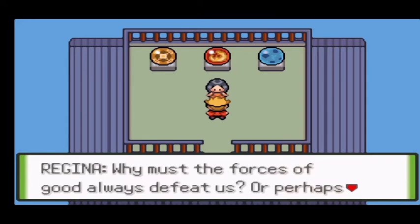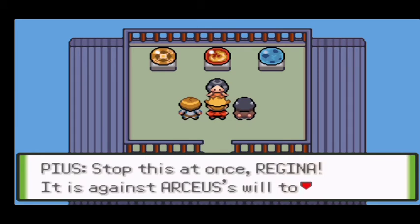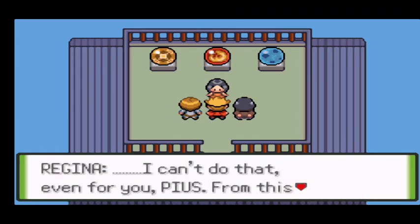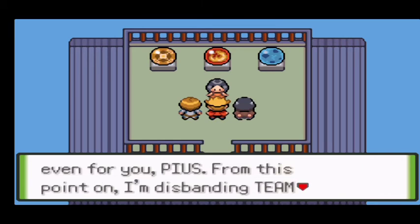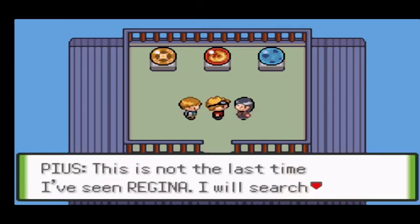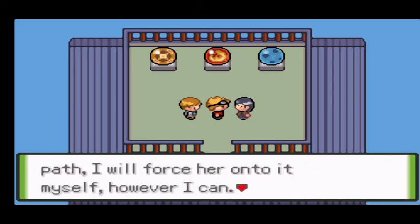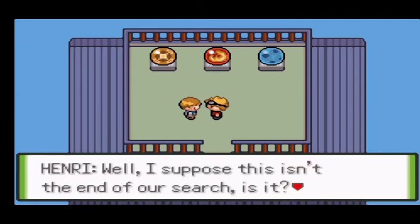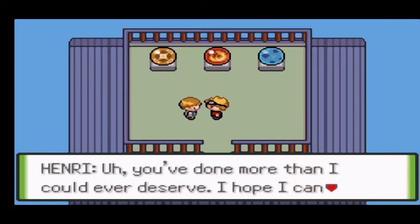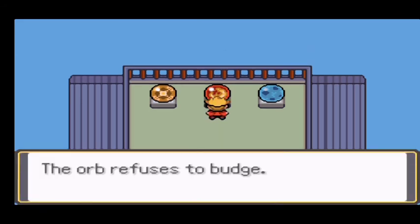'Why must the force of good always defeat us?' — or perhaps it's because you are strong. 'You are not the champion for nothing. Stop this at once, Regina — it is against Arceus's will to capture legendary Pokémon. I can lead you down the path of righteousness, I can take you to Arceus's kingdom.' Regina says she can't and disbands Team Fusion, choosing to travel alone. Henry says this isn't the last time he's seen Regina — he will search for her. He also says to find his mother, and thanks me for everything.